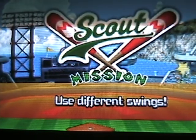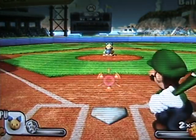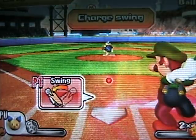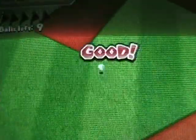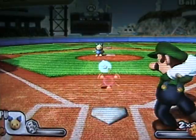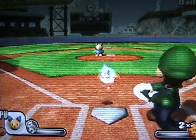Here's our first mission — we have to use different swings. I'll explain the swings as we go. For a charge swing, just charge up and let it rip. Normal swing — just swing when the ball is coming, like that. That's your basic one. For a charge swing, that was a foul ball but it still counted as a charge swing, so no worries. The game is handing me all of these victories.